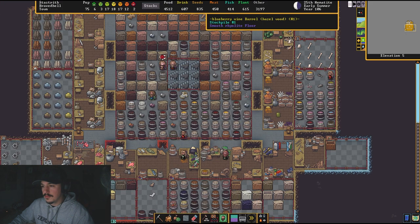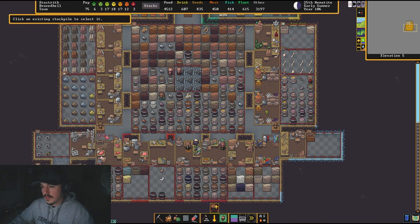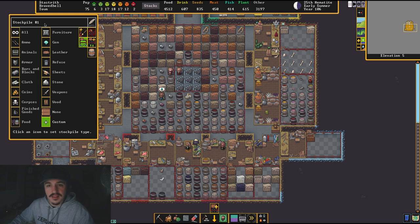Let's go back up to the main hub. This stockpile has been here since I started the fort — it's my very first one. When you click the stockpile button and open it up, you can see it's set to custom. These categories along the top are your options: if you just want wood, click wood; if you want any and every stone, click stone; if you want all cloth and thread, click cloth; if you want absolutely everything, click all — though I don't recommend that.